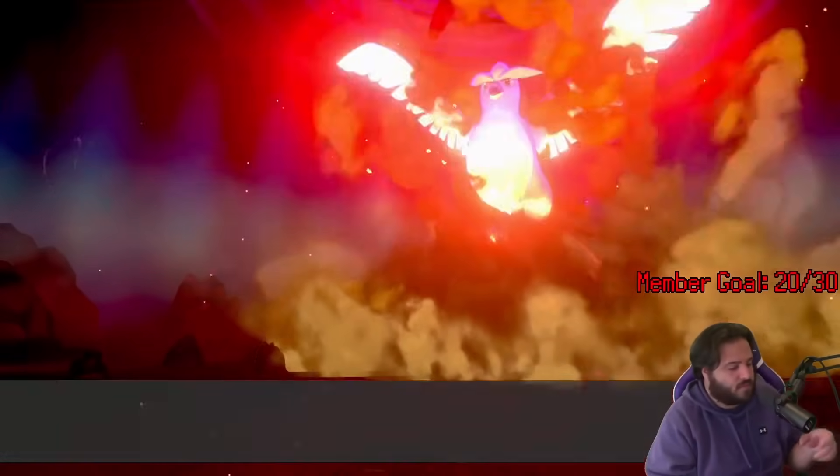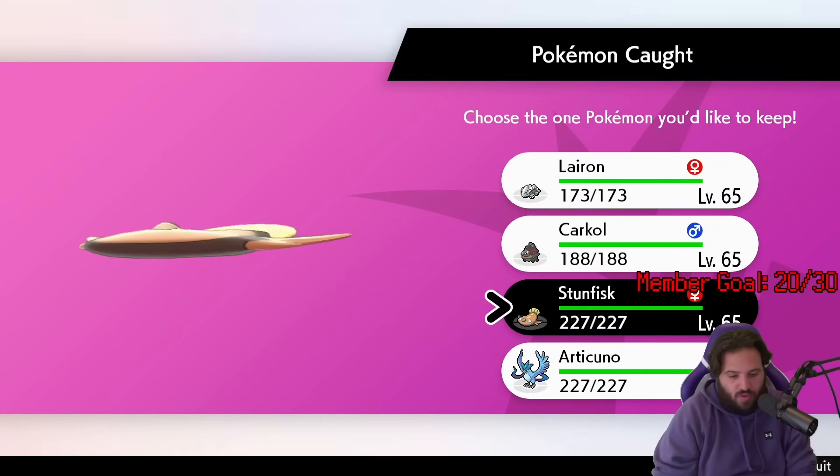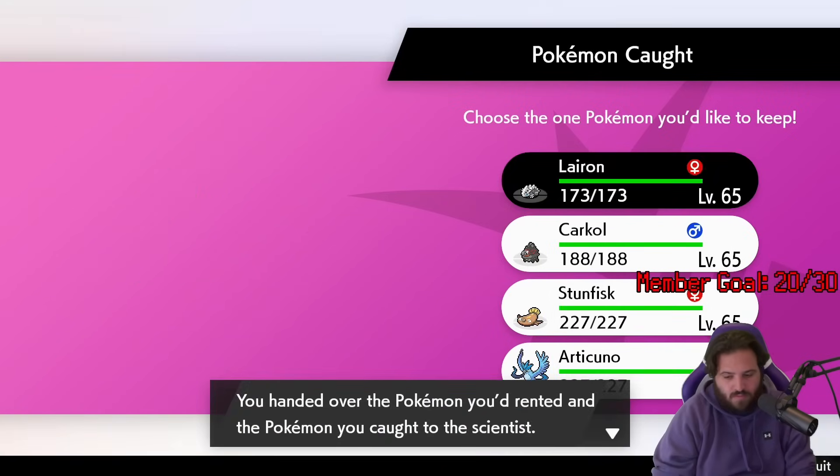Anyways, once you've defeated and captured the legendary, you get to check if any of the four Pokemon you captured are shiny. If they aren't, you just leave and try again. Simple, right?